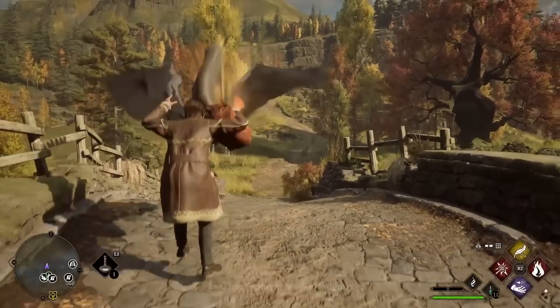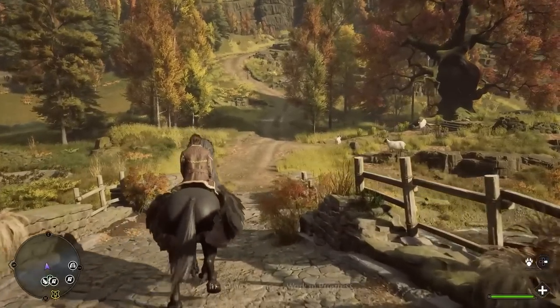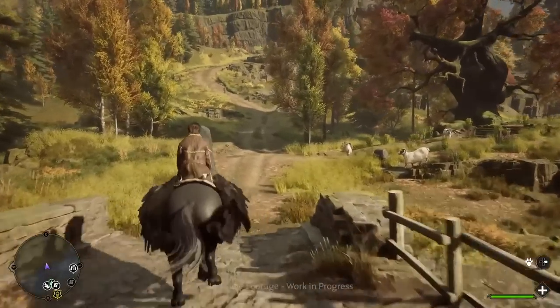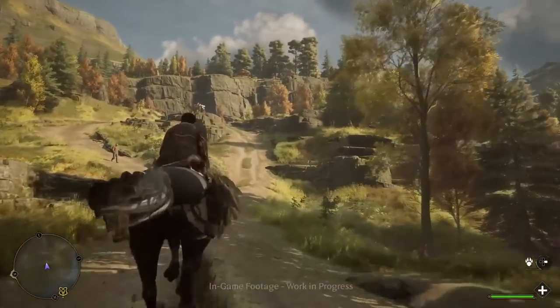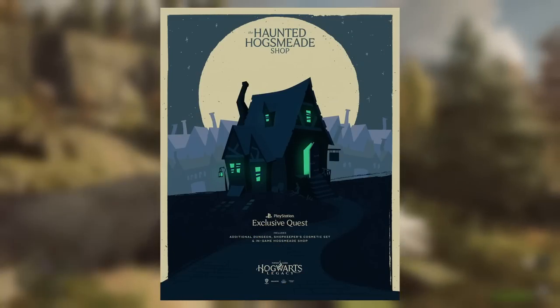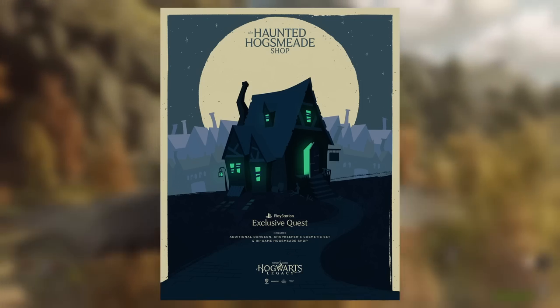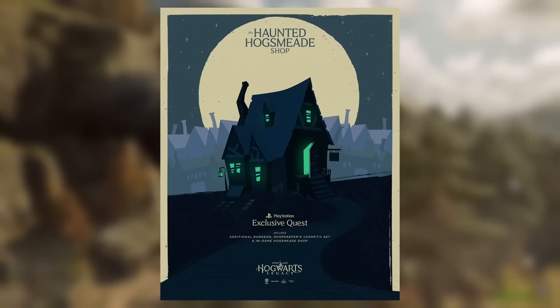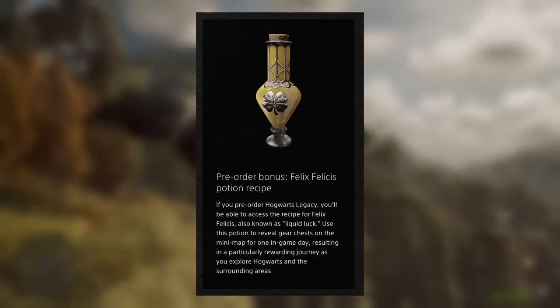Pre-ordering any edition of the game will grant players the Onyx Hippogriff mount, and all of these bonuses can only be obtained by pre-ordering — they cannot be earned in-game, as confirmed by the developer. If you have a PlayStation, you get access to an exclusive quest called the Haunted Hogsmeade Shop. Pre-ordering on PlayStation also gives you the recipe for the Felix Felicis Potion.